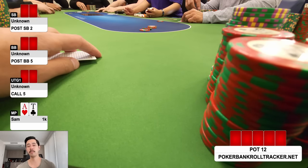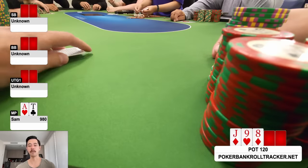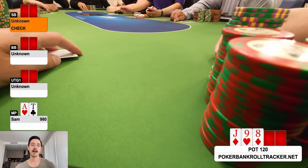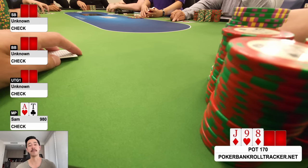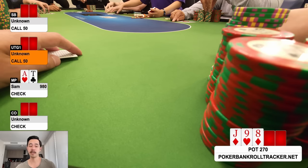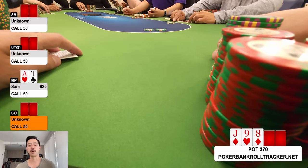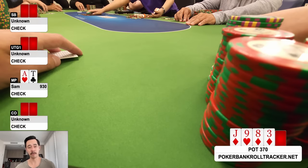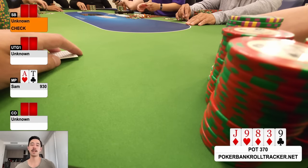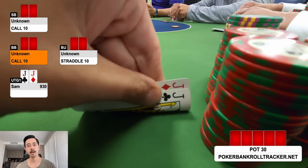Kicking things off with ace-ten offsuit in middle position. I raise to 20 over a limp and go six ways to the flop — jack, nine, two with two diamonds. I have an open-ender but it's a shitty draw, so I check. The button bets 50, small blind calls, under the gun calls, and I call for 50 into 270. The turn is the three of diamonds — I'm pretty much done. Action checks through to the river, the nine of clubs. Small blind checks, original limper bets 100, and I fold.